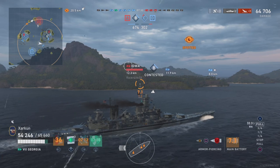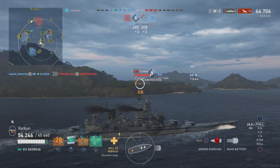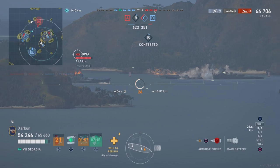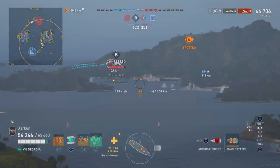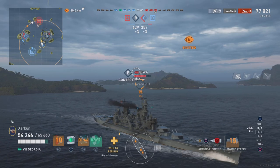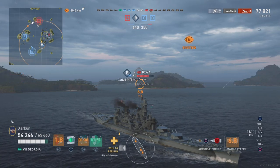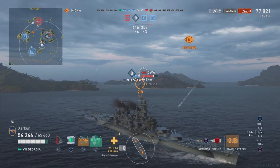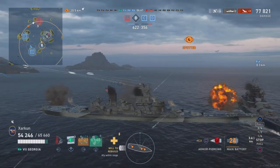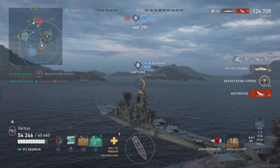At this point, this Iowa is alone — the previous Iowa has been taken down, and this guy is alone in the cap. This is the kind of situation where you push bow in toward the enemy when you can guarantee it's a one-versus-one or a one-versus-two — in this case, the Iowa versus me and the Alaska. If I've got superior numbers, I can push in. I'm actually turning out right now, but I do plan to make a turn back in. This Iowa is about to turn broadside to me in pursuit of the Alaska. As soon as he does that, we create a bit of a crossfire. He's turning broadside now, focused only on the Alaska, and so we're going to be able to smack him fairly hard. We get a devastating strike on his broadside with three citadels.